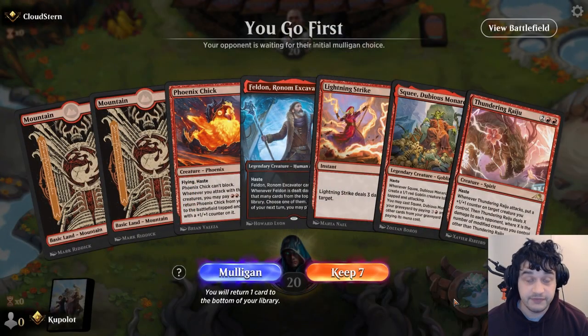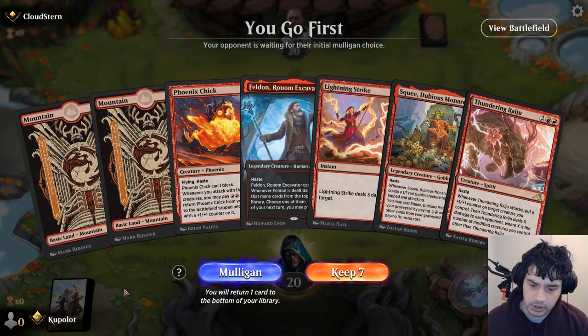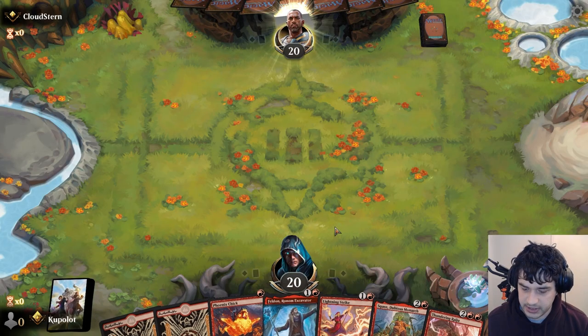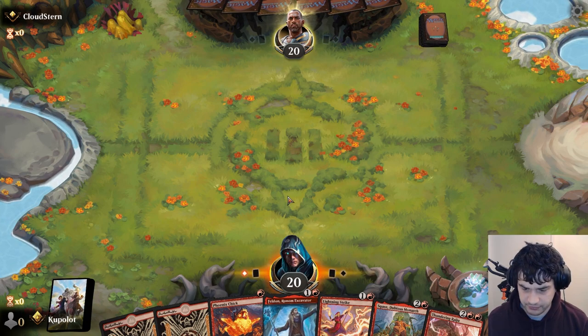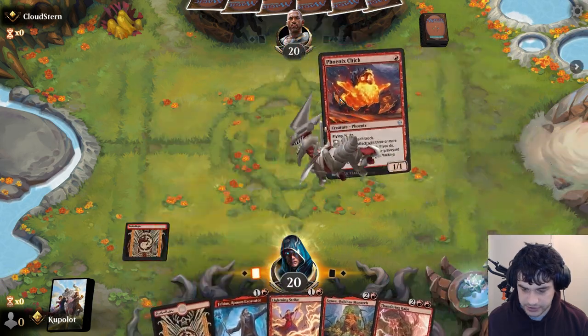We start today's adventures in Gold 1. Looking at our hand, it's quite strong so we're going to keep it. We have a very nice curve: Phoenix Chick into Lightning Strike into Squee into Thundering Raiju. We just need to draw a couple of land. If we don't draw a mountain by turn 3 we can just Lightning Strike, which is good.